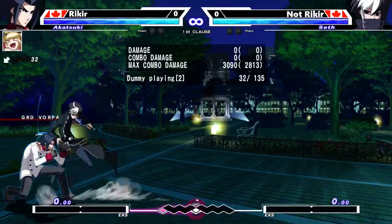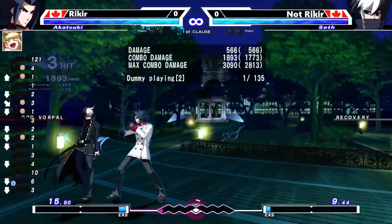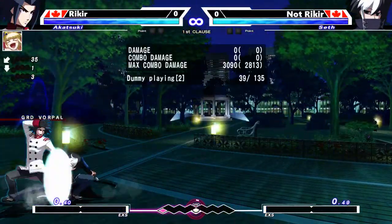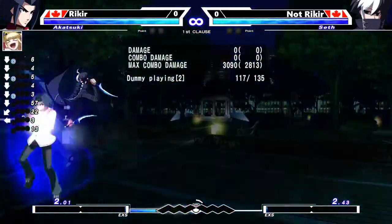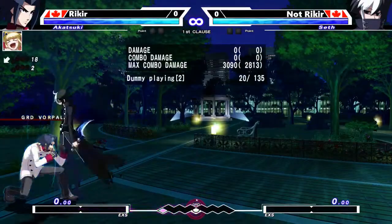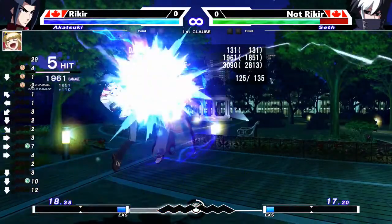Block the first hit, do 2DD, and then you get a Chain Shift. Then you can respond with your DP or other options like force function. If your character doesn't have great options, you can at least shield or backdash.